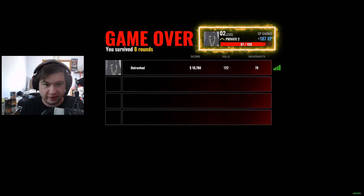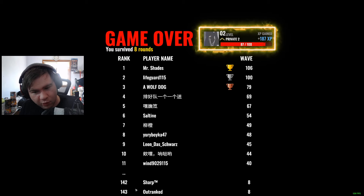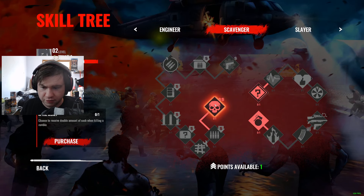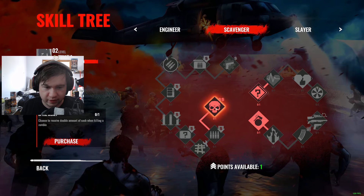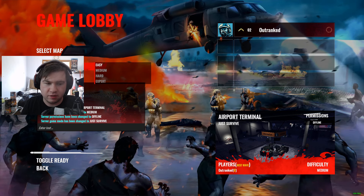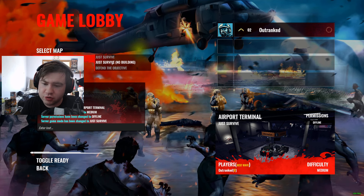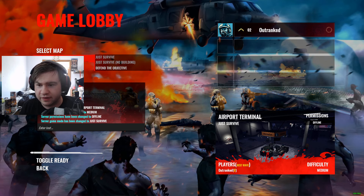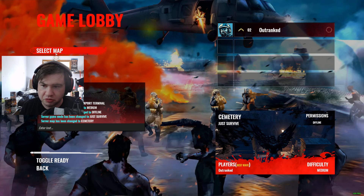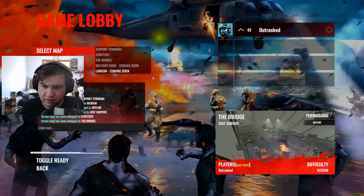At least I got level 2. Somebody got to round 106 — oh my god, I'm washed. There's a skill tree: scavenger — chance to receive double cash when killing a zombie. I'll purchase that. Select difficulty: easy, hard, expert. Game mode: just survive, no building. Defend the objective. Maps: airport terminal which we played, a cemetery, the bridge, military base coming soon, and London coming soon. Interesting.